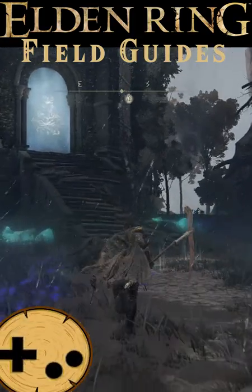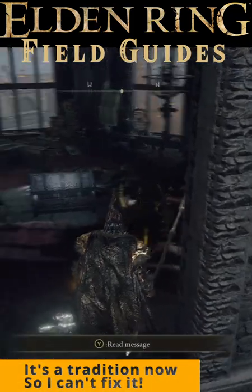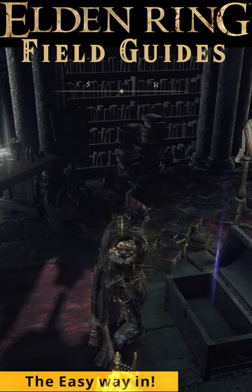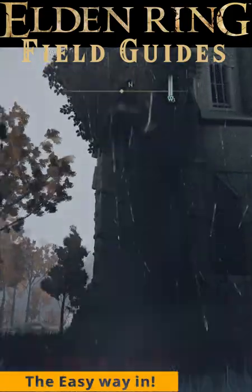The magic contraption that's supposed to open Lenny's Rise in the north of Liurnia — the contraption there to allow you to get inside — is apparently broken. Fortunately, there's an easy way to get up, in, and grab the memory stone at the top.